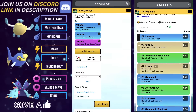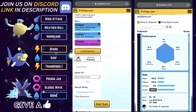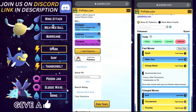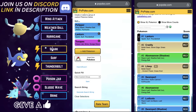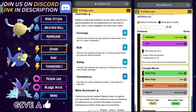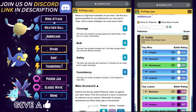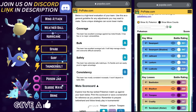Without further ado, let's have a look at team number one. Team number one is a triple water team for the Weather Cup. It leads with Pelipper on the lead, Lantern on the safe swap, and Toxapex in the back to close the game strong. Pelipper on the lead is going to be very strong. I do predict there will be a lot of Swamperts and a lot of Abomasnows in this meta, so Pelipper having Wing Attack and being a flying type can do quite well there.